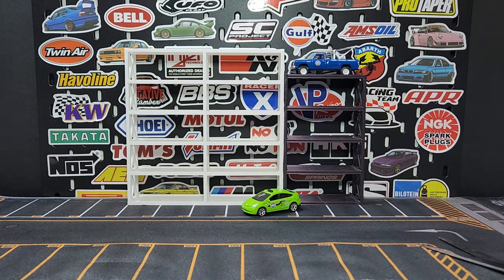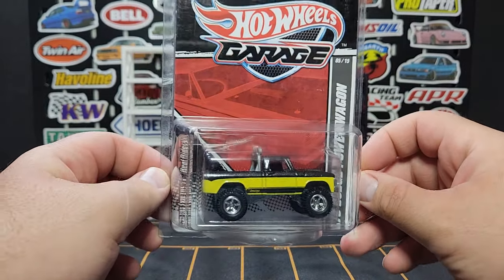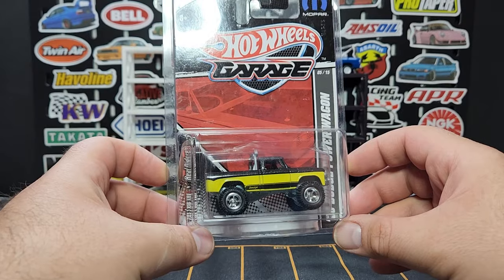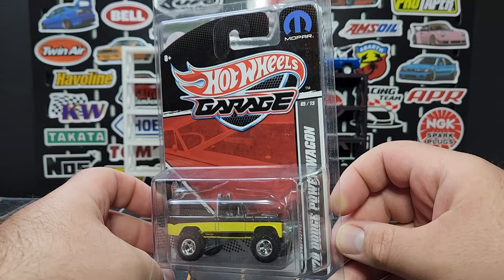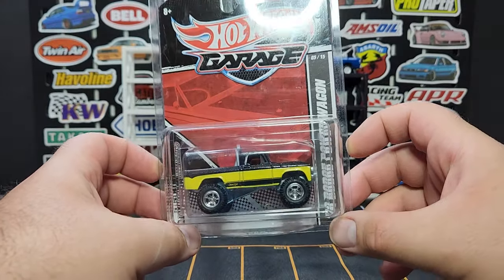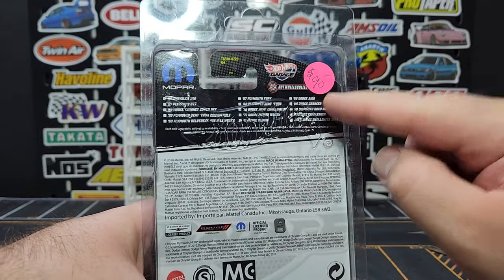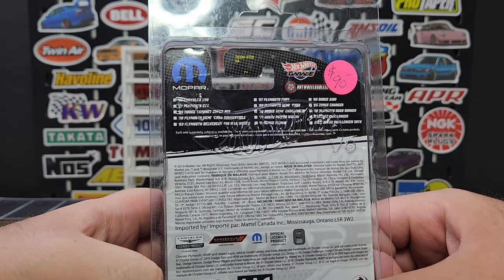Since we're on the topic of Dodge trucks, I am working on completing all of the Power Wagons. This casting is very difficult to get — they used it for a lot of conventions and really hard-to-find stuff. This is the black and yellow one from the Hot Wheels Garage Series. It was either in or around the case with that yellow Porsche that goes for ridiculous money. This one is quite difficult to obtain. I don't know if I'm ever going to crack this one open — I'll probably leave it sealed. I traded for this one, and it's about a hundred dollar car.